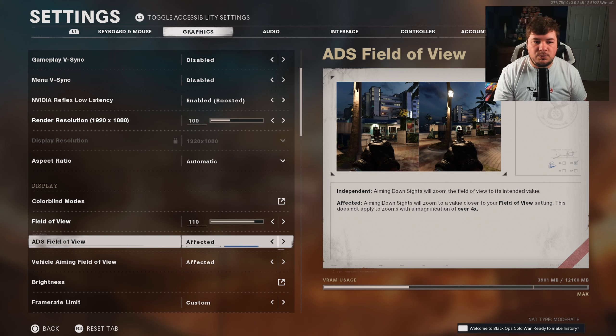As far as your ADS field of view, this is one you want set to unaffected. It will cause you to not zoom into your FOV while aiming down the sights, and it actually reduces visual recoil quite a bit — as far as that bounce in the iron sights and optics.